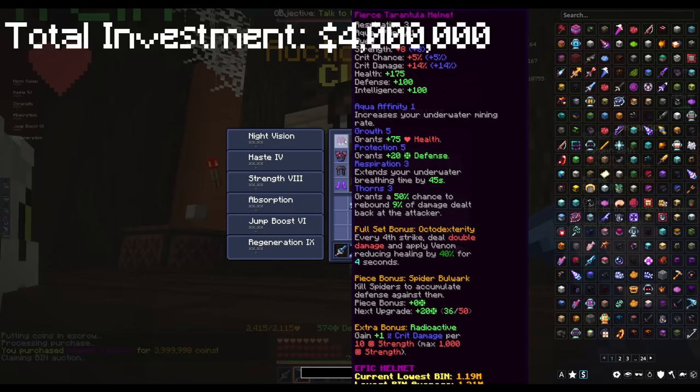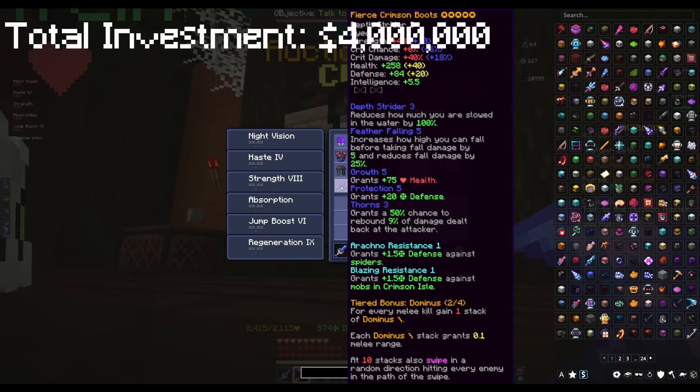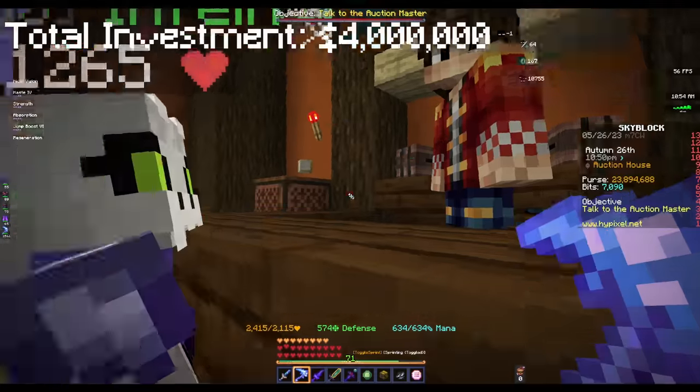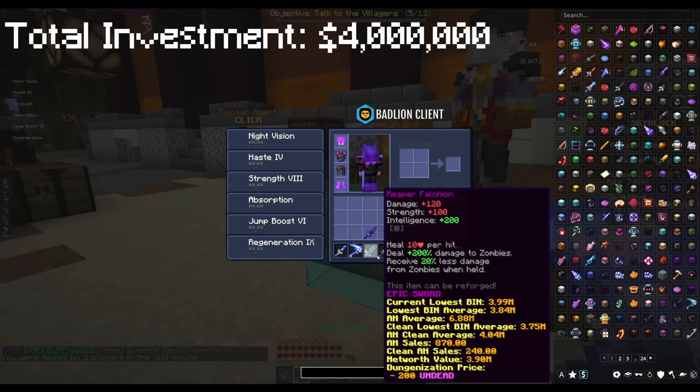Currently the gear we're running is a Tarantula Helmet, which we'll upgrade in a second, Shadow Assassin Chestplate, and then two Crimson pieces for the bottom. The stats are decent. Most notably, you deal 200% extra damage to zombies — that's plus 200, so you're actually doing triple damage to zombies — as well as receiving less damage from them. Pretty cool.